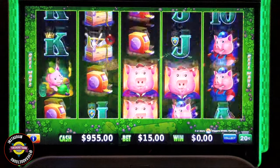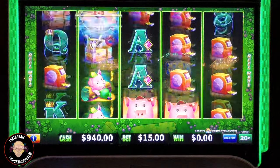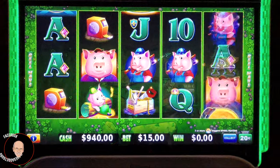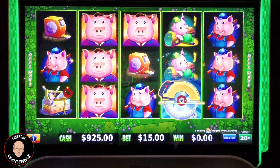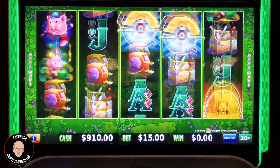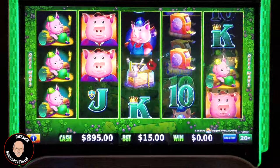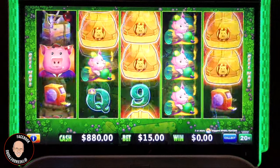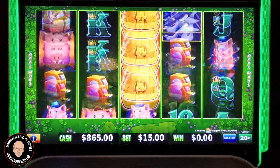He was playing a similar machine — Huff and More Puff — and he had a bonus. He got two mansions on the mega hat feature and one of them flipped over to the grand. That was just phenomenal. So I figured if it works for him, maybe it'll work for me. So I put a thousand dollars in the machine at 20 cent denomination.